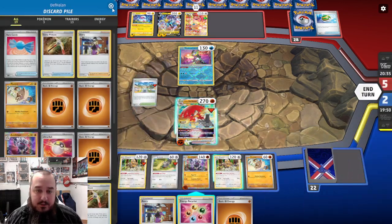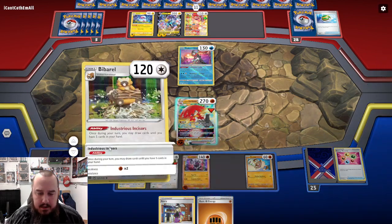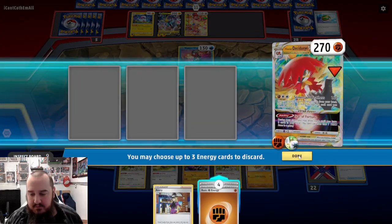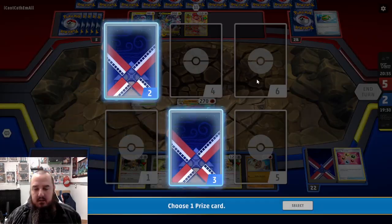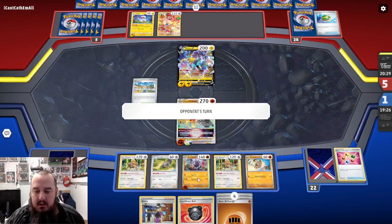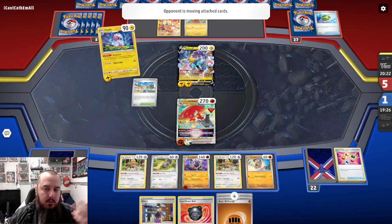We've got Energy Recycler and three Energy in the discard - I'll go ahead and use it. Get those back, and then we'll draw up with the Barrel. Wow, what are the chances of that happening? We get to KO without having to discard any Energy. 140 damage onto the Radiant Greninja. We'll grab that prize. And really all that they can do is Miltank Wall, I feel. And when they do that, I just have to retreat into Annihilape and Rage Fist for 70, doubled with weakness because Miltank's weak to Fighting, to 140, and that's a KO.